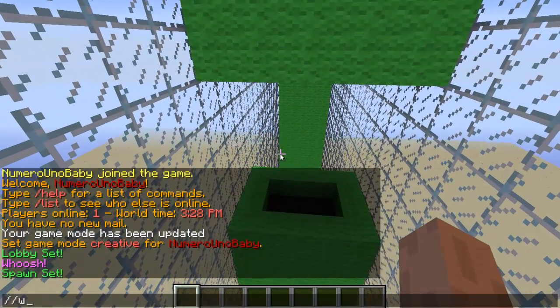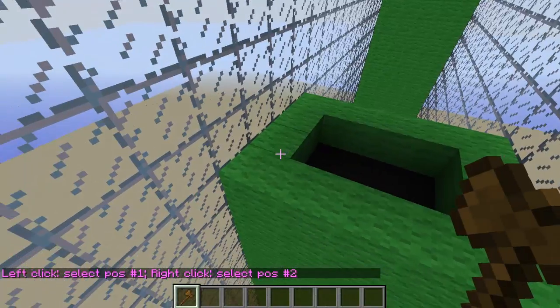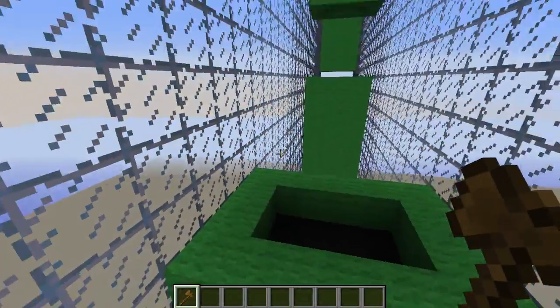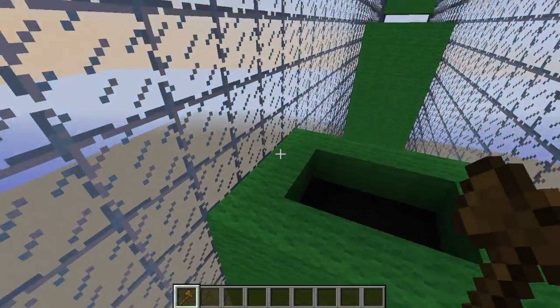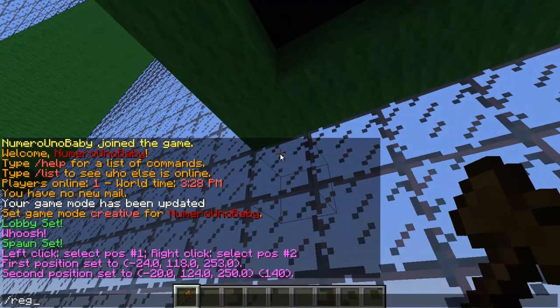After that, type `//wand` — this will give us our wand tool to select the region that our players have to pass through. For my map, that's from this corner to that corner. You find your area, left-click for your bottom corner, right-click for your top corner, then type the command `/region define`.